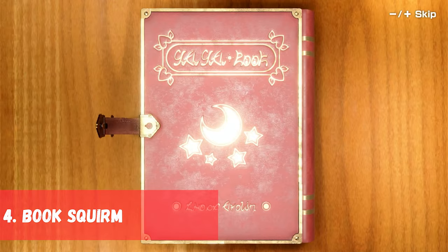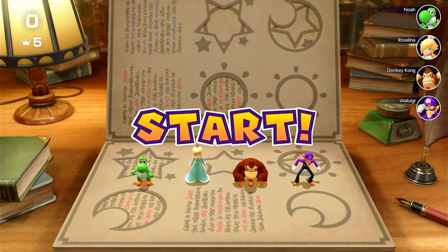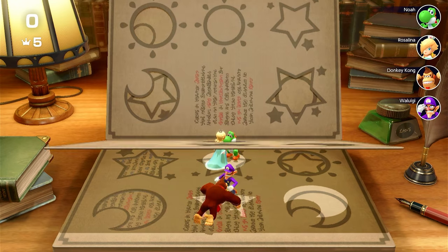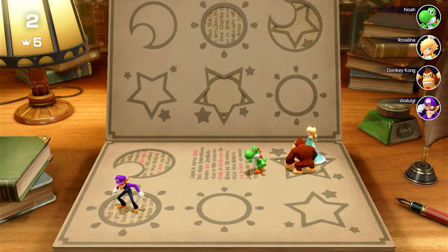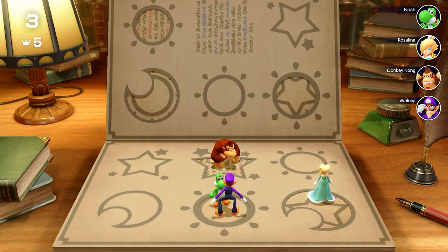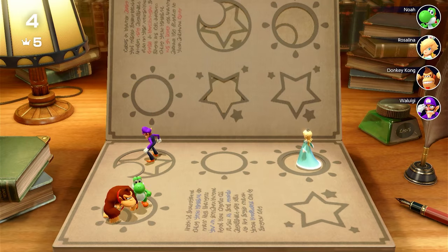In 4th place we have Book Squirm, originally from Mario Party 4. Players try to fit through holes in the page before the page squashes them. Last player standing wins! This minigame has a very simple concept and is probably among the favorite minigames of the entire community. The game becomes more hectic as the pages fall faster and there are less holes to fit through, meaning you can sort of bully your soon-to-be ex-friends in this minigame.